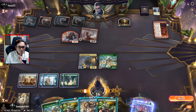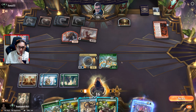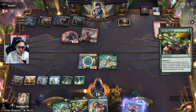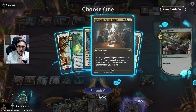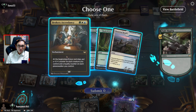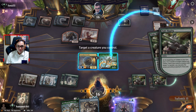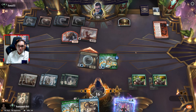Then Kodama would be a pretty good block against Goldspan Dragon. We'll go for Broker's Ascendancy for that one. I don't know if it was a good idea to tap out here, but we'll go for double Broker's Ascendancy, and then we'll just attack with the double strike.